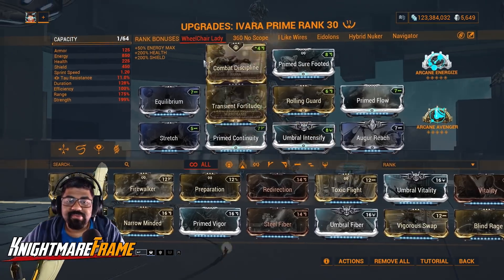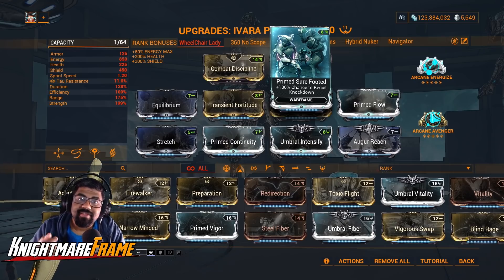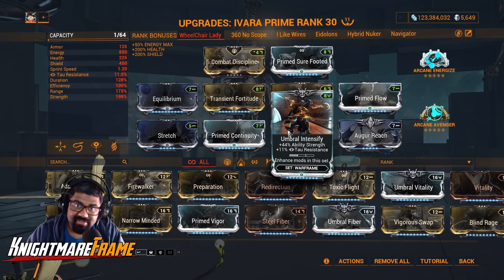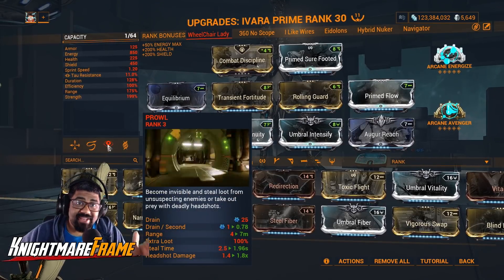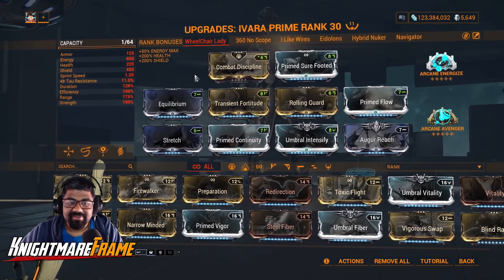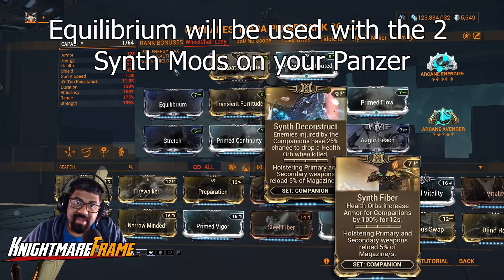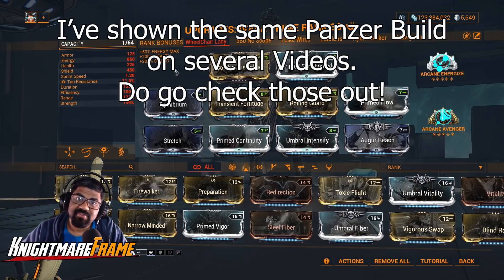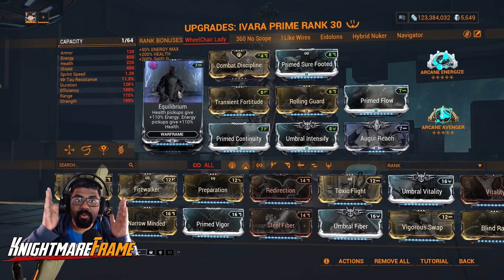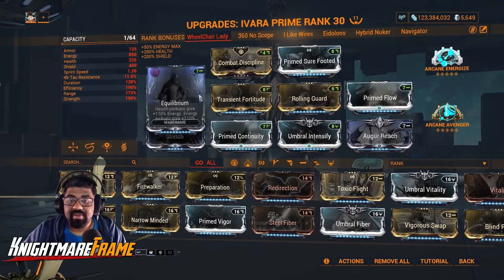Prime Surefooted of course — if you don't have this, use Handspring or Pain Threshold since you're going to be taking damage. Nourish to increase the headshot multiplier on Prowl — as you can see, we have a 1.8x headshot multiplier. Flow and Equilibrium: this is going to replenish our energy and also our health. This will be our main source of healing as well as main source of energy income. If you pick up health orbs it converts them to energy, and energy orbs into health. Duration to counteract Transit Fortitude and help with the drain per second on Prowl. Prime Reach.